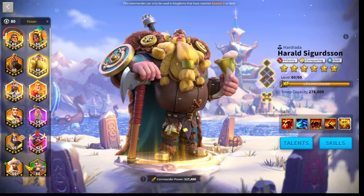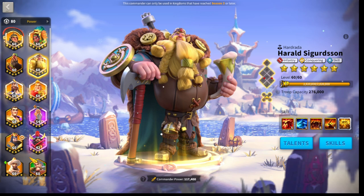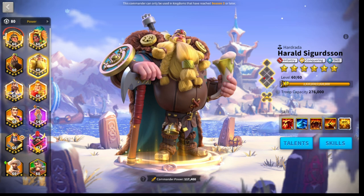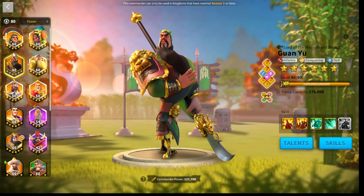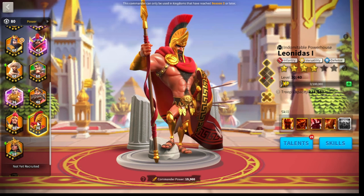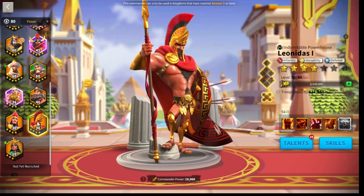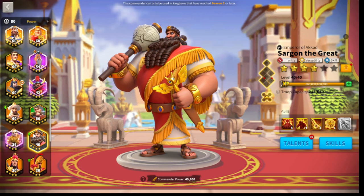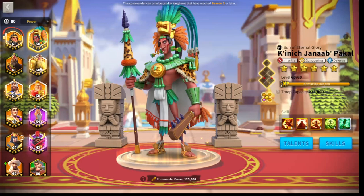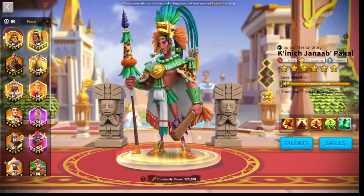If you are a mega infantry player running three marches, just pretend we have all commanders expertise and everything to choose from. The first pairing would be Guan Yu and Leo — it's still a good march, not the best, but with three marches you have to diversify a little. Next would be Scipio with Sargon — a really great march with the AoE from Scipio pairing with the Sargon debuff. Finally, I would use Pakal and Herold. I would not recommend going more than three infantry marches because the depth of commanders is not really that big for open field.